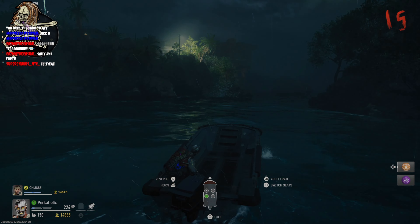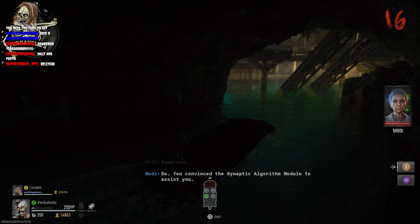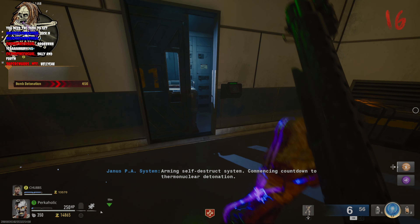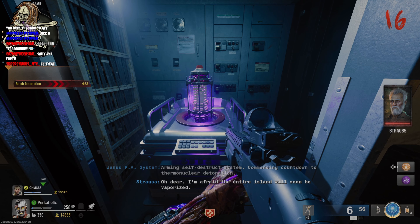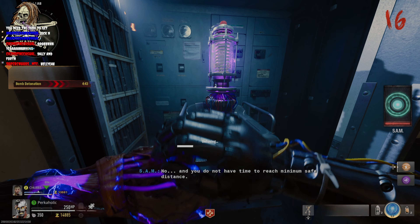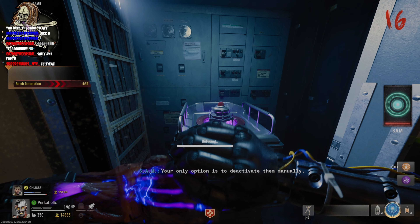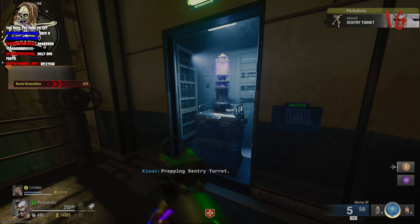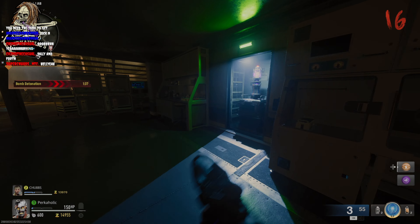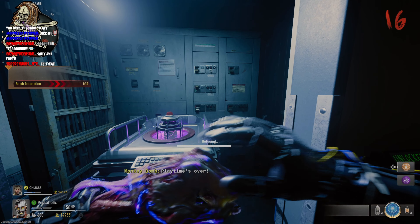Hack all three buoys within the time limit, then start making your way into the bio labs because it goes right into the next step. You'll get dialogue from Modi saying she's placed bombs in the bio labs and will blow up the whole island — you have five minutes to defuse three bombs. Bring monkey bombs for this on solo and co-op, because once you start defusing a bomb you can't stop until it's done, even if you're getting hit. There are two bombs on the lower level near Melee Macchiato, and the third is tucked up in a harder-to-find area.